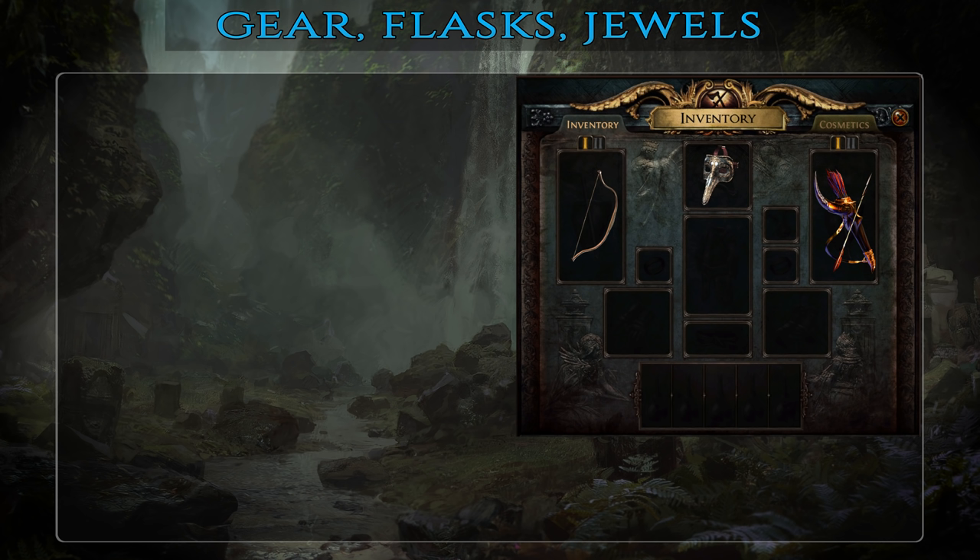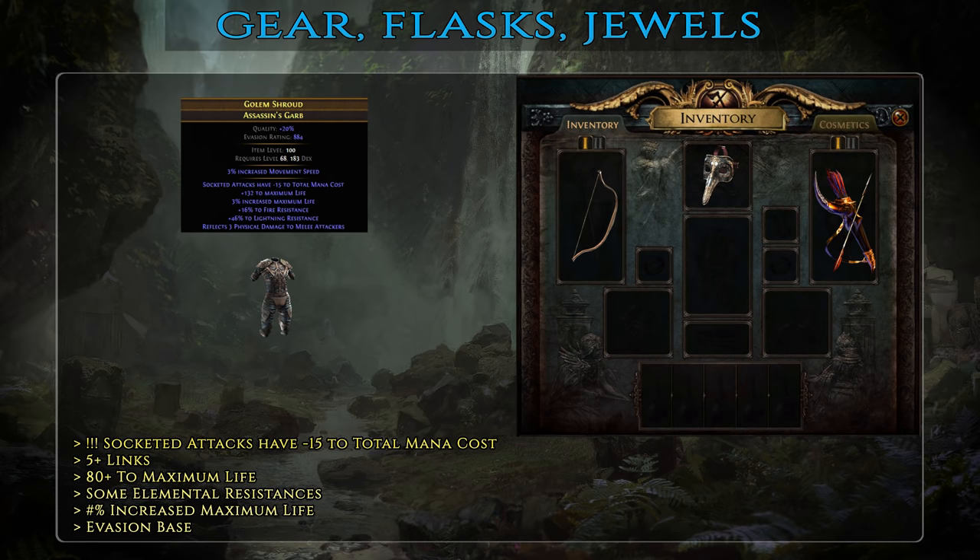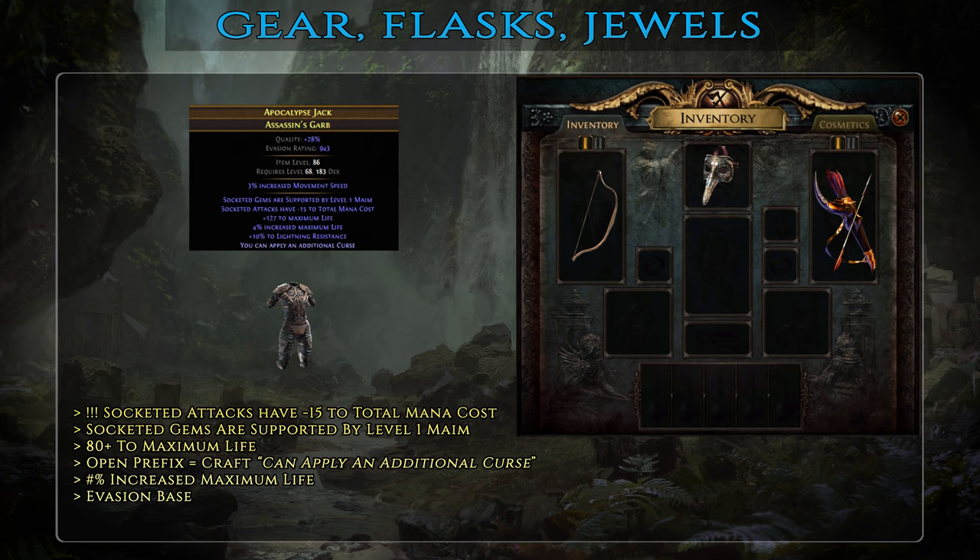Moving on to body armor, regardless of tier there is one absolutely mandatory affix that you need once you have 5 or 6 links: 'socketed attacks have -15 to total mana cost'. Without this mod it is impossible to reserve all your mana with auras and be able to constantly fire Scourge Arrows. Other useful affixes on a basic armor are maximum life and some resistances. For mid-tier you should already aim to have at least 5 links, 80+ flat life, some resistances and ideally some % increased max life or life regeneration, all on an evasion base item. A best-in-slot armor should have 'socketed gems are supported by level 1 Maim' as well, adding a nice chunk of damage. Ideally, if you have such an armor with an open prefix, craft 'you can apply an additional curse' so you can use both Despair and Temporal Chains. Resistances are optional on best-in-slot as they can be easily capped on other pieces of gear. You can quite easily craft such an armor yourself by using serrated plus pristine fossils on a high item level base.